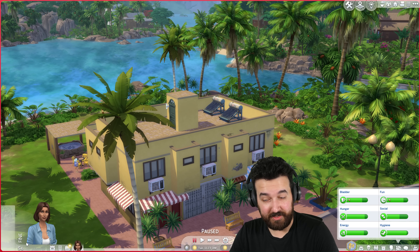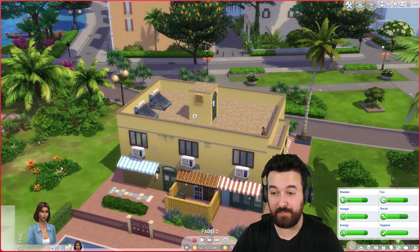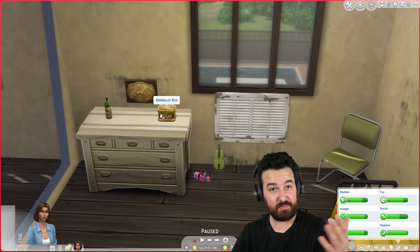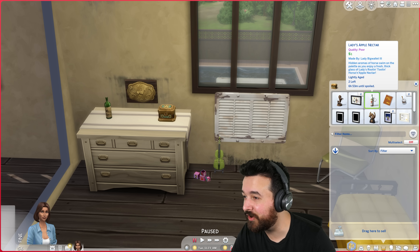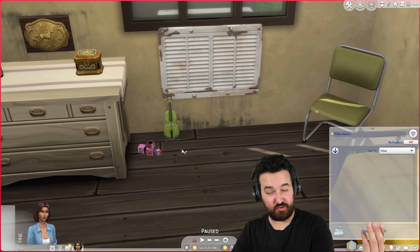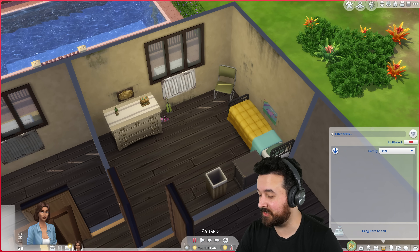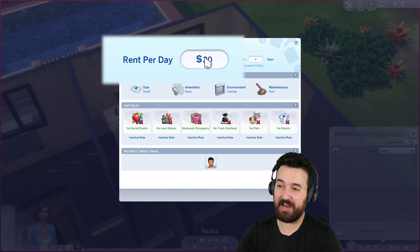We're starting out with six simoleons, which we earned in the last Let's Play. We're living here in this building, just renting a bedroom — this is all we have. We brought some heirlooms from the last Let's Play: some drawings, our very first nectar worth $1, a violin and some toy blocks from Christmas, and this chair we got from dumpster diving. This little room costs us 20 simoleons per day.